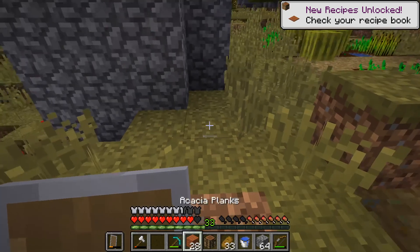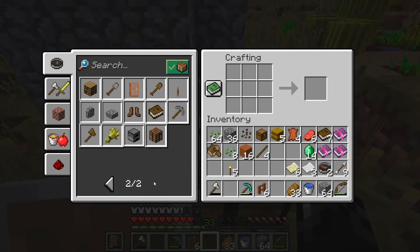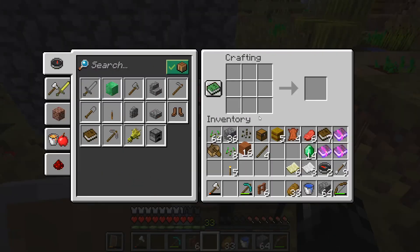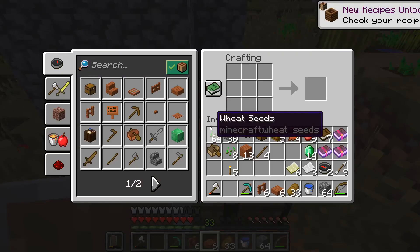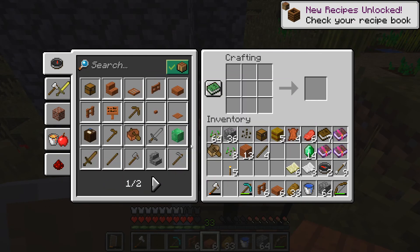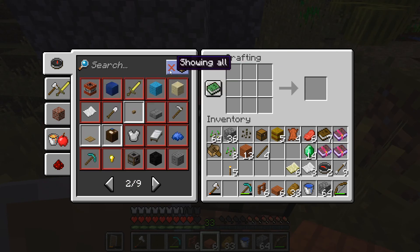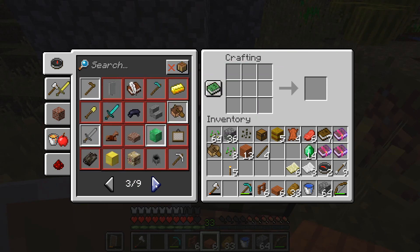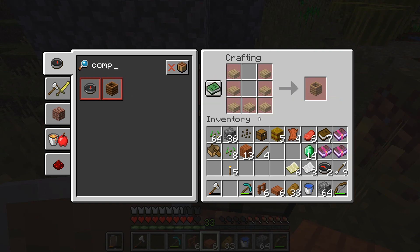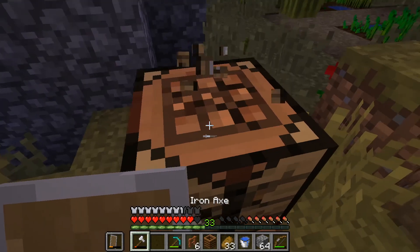Let me check the recipe. I don't see it in here. Maybe I need slabs too. Found it — new recipe right here. Where is the composting bin? Let me search 'compost.' Oh, it doesn't need fence posts at all — I thought for sure it took fence posts. Maybe that's an old recipe I'm thinking of.